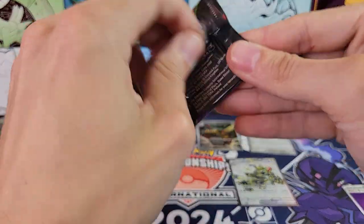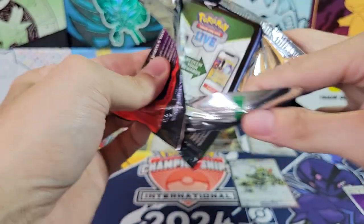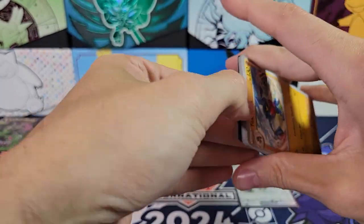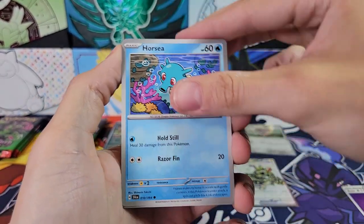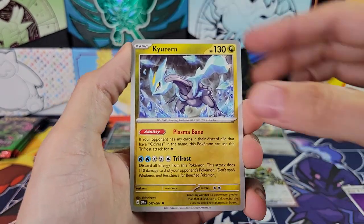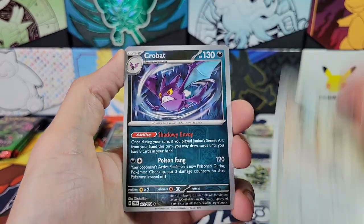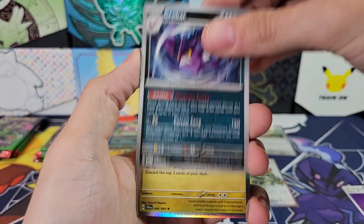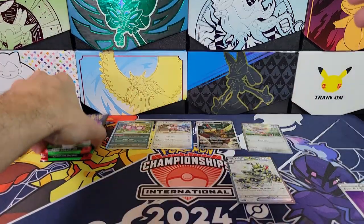On to the first of the three-pack blisters. Toxicroak. Meowth. Horsea. Fracture. 06 Machinations. Academy at Night. Reverse Persian. Reverse Crobat. Haxorus.